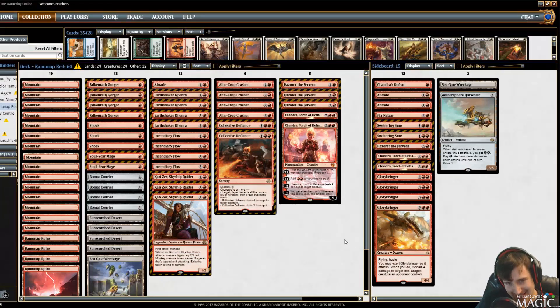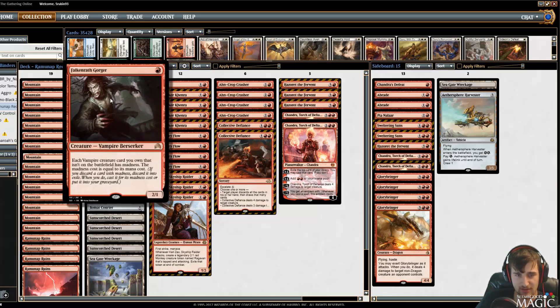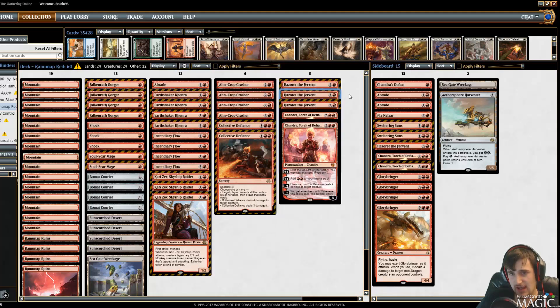Next up on the deck tech series is Mono Red Hazard, also known as Ramunap Red — although that's kind of a bad name, but we can get into that another time. So what is this deck trying to do? This deck is trying to out-aggro you with Soul-Scar Mage, Falkenrath Gorger, Ahn-Crop Crasher, Hazoret, Khenra, Cartouche, and Chandra as a finisher.